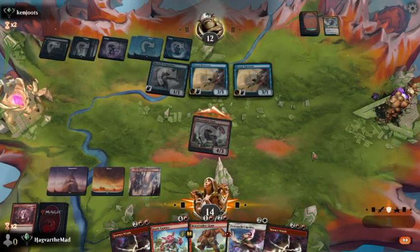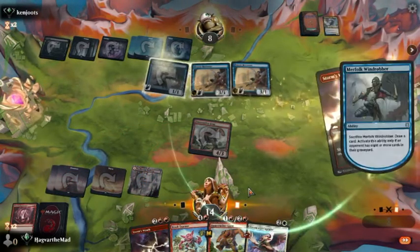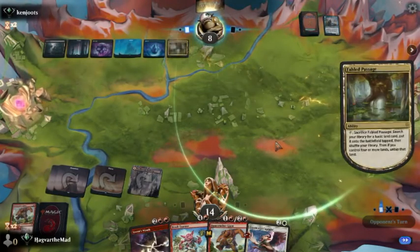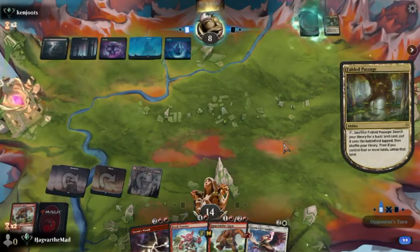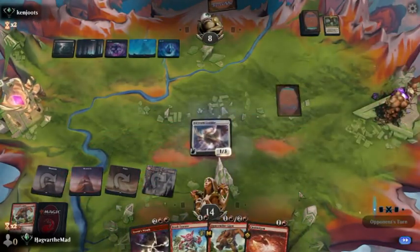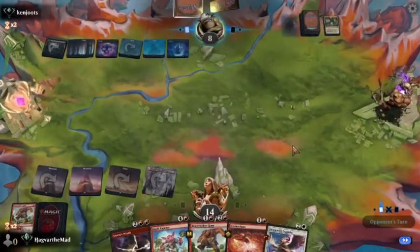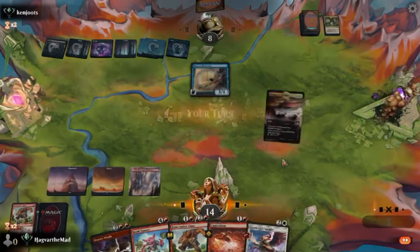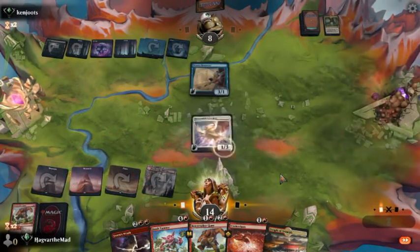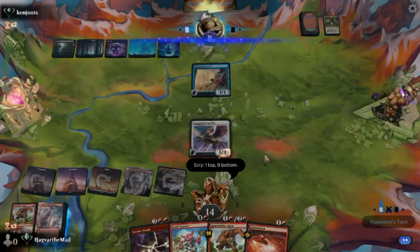This is a telltale sign that there's a wipe coming — let's see if he catches it. Nope. Let's see what he's got — bounce, removal, something. He's got it. We'll take a sixth land — that gives us a bit more options.